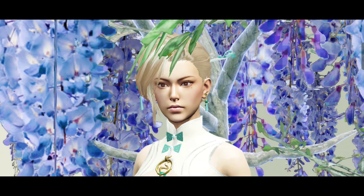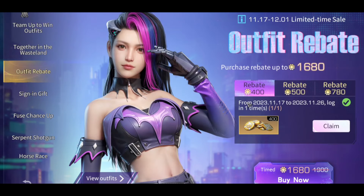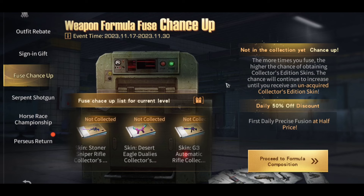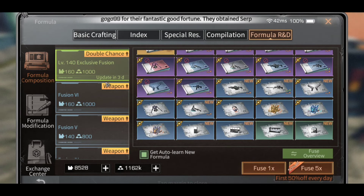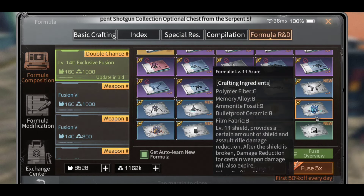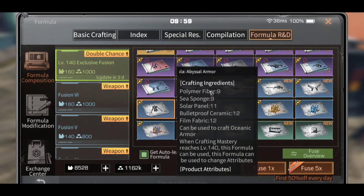We also have the Techno Maverick event, which is a new outfit you can purchase directly from the mall without gacha. Additionally, there is the Weapon Formula Composition Chances Up event — during this period, survivors will have a limited-time increased chance of obtaining weapon formulas during composition. New level weapons are added to the pool with increased chances, the first five consecutive compositions are half price daily, and the chance of getting a Collector's Edition weapon skin increases with the number of compositions until you obtain an unowned Collector's Edition weapon skin.